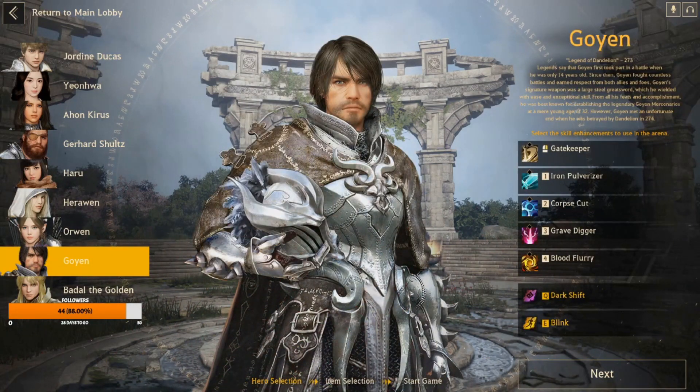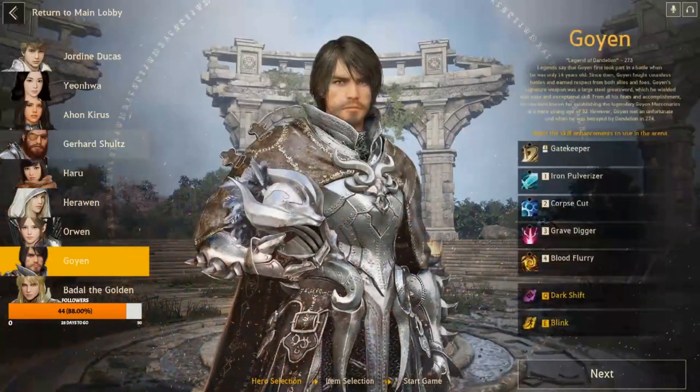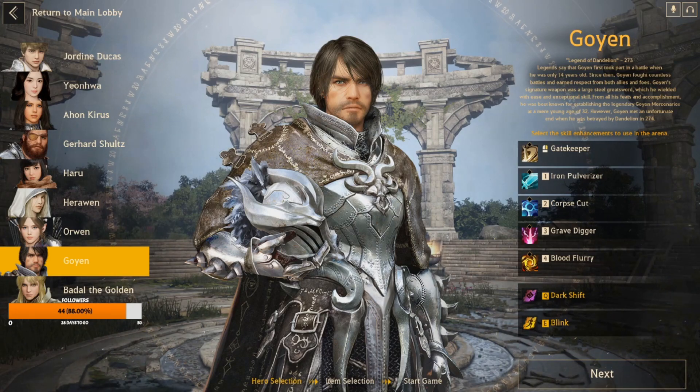Finally, the top pick to group with Gerhard is Goyan. We all know how strong Goyan is — he's fantastic with almost anyone because of his damage and his ability to set himself up independently. My number two overall duo pick is Goyan and Gerhard. If Gerhard grabs and chucks them on the ground, Goyan can Grave Digger them, then Corpse Cup, then Gerhard threes on top — and from there it's spin to win or Iron Pulverizer. If they try to run, Gerhard shouts to stun them. Ridiculously OP.